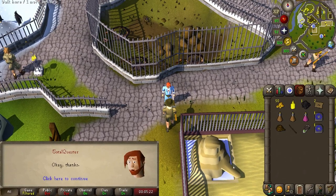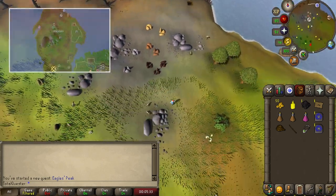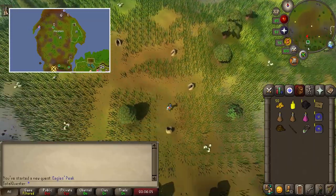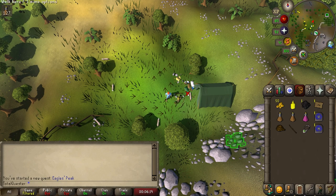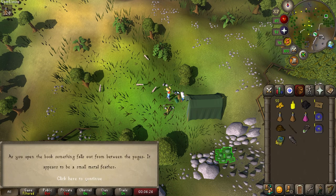Afterwards, use a Piscatoris Teleport or travel to the AKQ Fairy Ring and then run a fair way south until you reach a campsite that's a little bit north of Eagle's Peak. Once you arrive at the campsite, inspect the books on the ground to find a Bird Book, before then reading the Bird Book to obtain a Metal Feather.